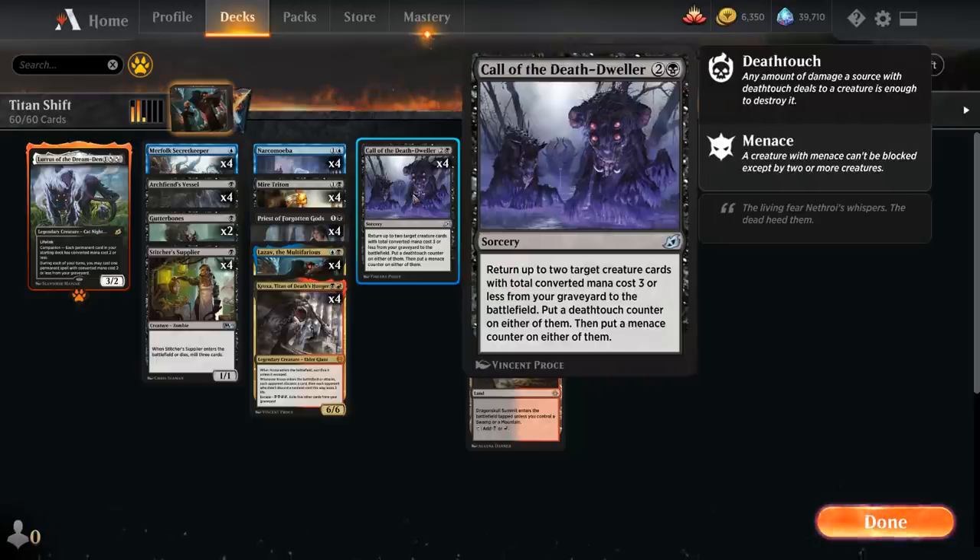We can also escape Kroxa later for four mana, exiling five other cards from our graveyard to get access to the 6/6 Elder Giant. Call of the Death Dweller is the only non-permanent card in the deck — a three-mana sorcery that returns up to two targeted creature cards with total converted mana cost three or less from our graveyard to the battlefield, putting a Deathtouch counter on one and a Menace counter on one as well. This is great to get back our Archfiend's Vessels but can also reanimate various other creatures from the graveyard.